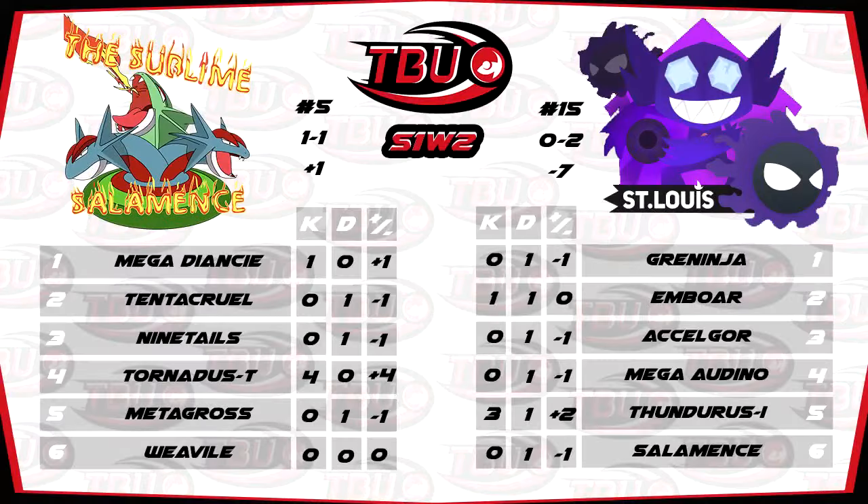Moving on to the penultimate game of the week. This is going to see Xenon and the Sublime Salamence taking on Denecki and the St. Louis Sableyes. This resulted in a nice, useful 2-0 win for Xenon. Let's take a look at what kind of things they brought. Xenon's team — solid speed creeping, as we would expect from someone of his calibre and experience. We've got Scarfed Tornadus-Therian with Tailwind, which is a nice option. Cool to see Ninetales making an appearance — not something you see drafted every day.